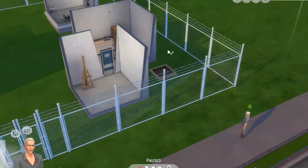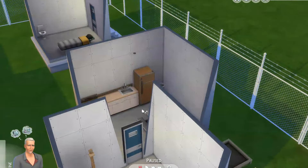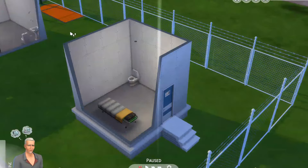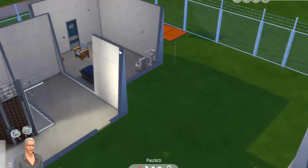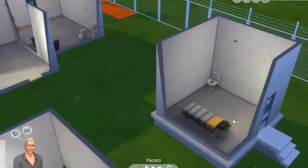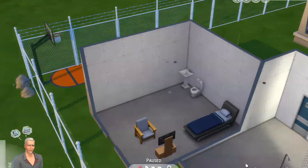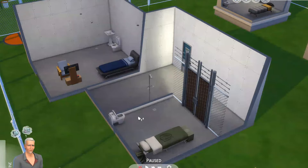Nothing's decorated, but we do have a workshop with one easel, a canteen, this is the warden's quarters, we have outdoor recreation, this is solitary, and we have one prison cell with a bed, a bathroom, and a shower.